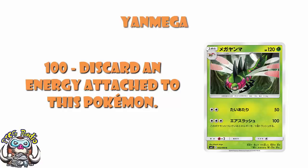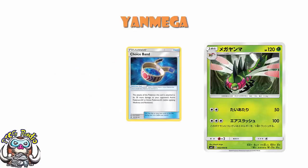Maybe if you really want to hit for grass weakness, but having said that, in a format without choice band, you're not going to be one-hit KOing grass weak tag team GXs, so I'm still just a bit meh. But maybe we can find some more to love with Galvantula.